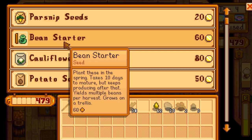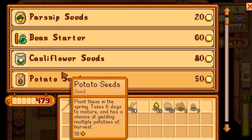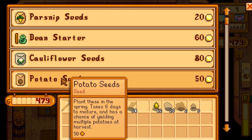How much do they pay for that — two gold each, not that much. Grass starter — hmm. Tree saplings take 28 days and they're really expensive. Parsnip seeds are probably the cheapest thing you can get. Potato seeds might be another viable opportunity — takes six days to mature.